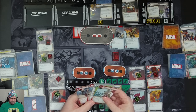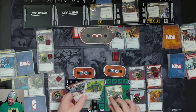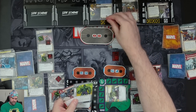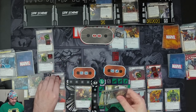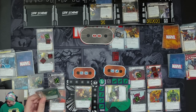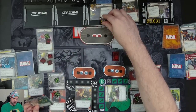We spend one resource to exhaust Hulk and remove threat from a scheme equal to our attack — three — taking the scheme down to two. We spend one resource to bring in Unshakeable, giving Hulk Steady, meaning he'll need two stun or confused status cards for them to take effect. Over on Natasha's side, Safe House should be ready. We thwart for two with Winter Soldier to clear the second Captured by Hydra scheme — it's removed from the game and we get White Tiger.